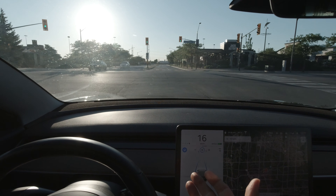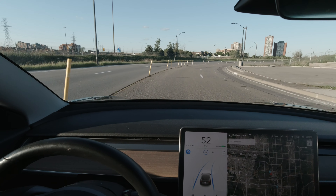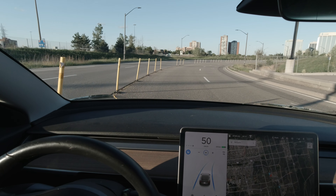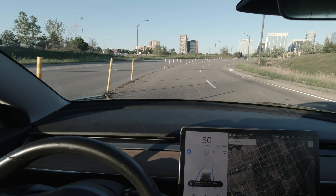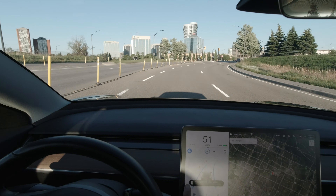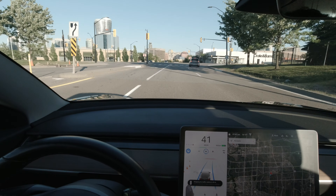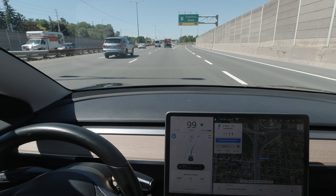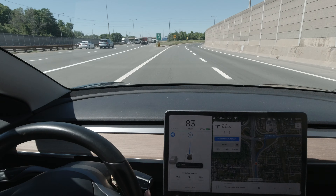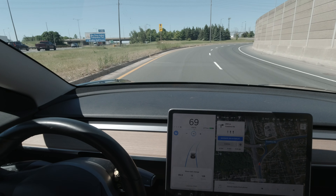Camera's being blinded — autopilot unable to proceed, please take over. That was weird. I just pushed the stalk down and it went. Going around the corner, the stoplight is right in front. It's reading it but can't see clearly — it shows black dots when it doesn't know what the sign is. Now it's read it.